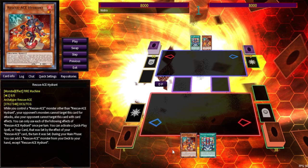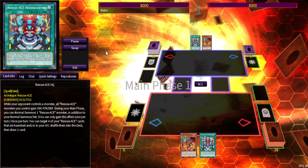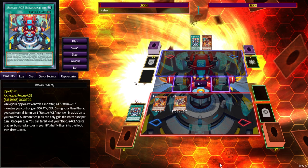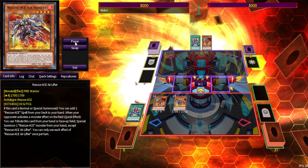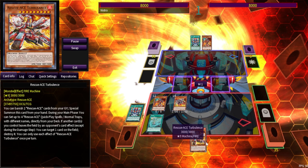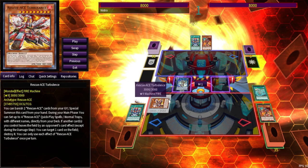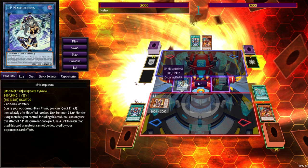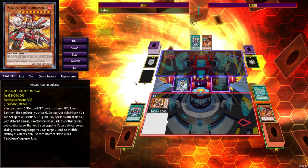This is the current best opening with the Rescue Ace deck. It's more of a control deck than anything, so you're not going to see too many crazy combos. We start with Hydrant and Headquarters — Hydrant lets you search any Rescue Ace from deck, and Headquarters gives you an extra normal summon. So we search one with Hydrant, get the second normal summon, and bring out Air Lifter. Air Lifter adds Alert, and since Alert can search any Rescue Ace monster from deck if you control Hydrant, we activate Alert and go into Turbulence.